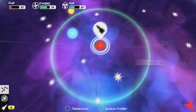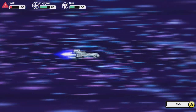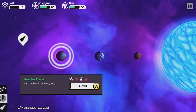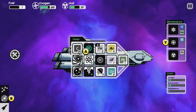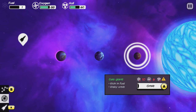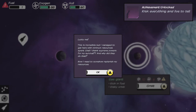We got 13. Let's go to the supernova — takes almost all of our fuel, but why not? We'll wing it. On my own, I have charted more territory than any human explorer in history, because I will find Earth again — I know it. No. We have no fuel. This is the end. Let's fill up our oxygen, fix our hull a little bit, and go to the gas giant. I managed to get here with minimum resources — I think supreme powers for my survival.